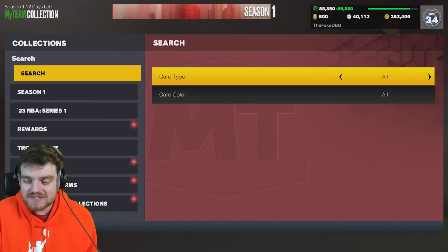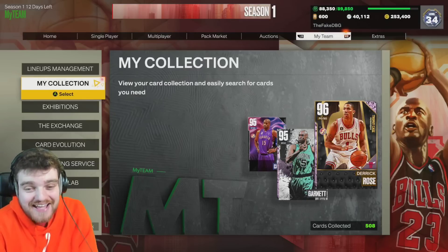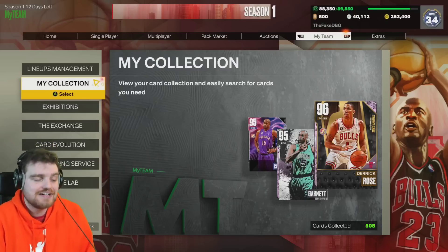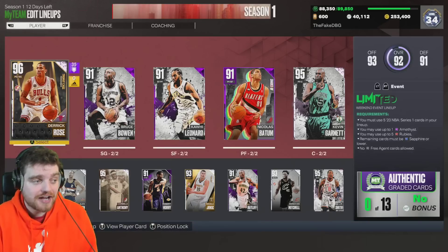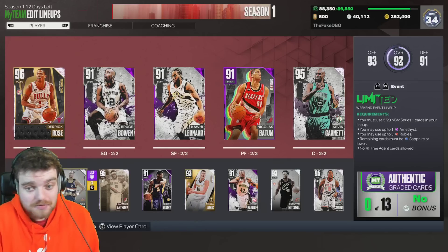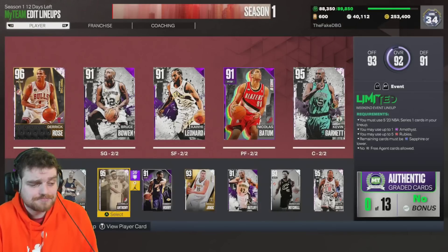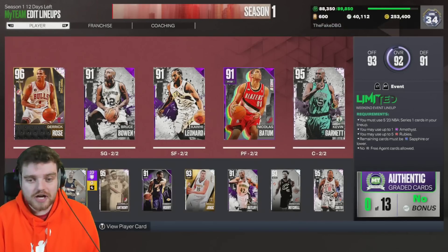We've done it lads, we finally got our second trophy case card and our team is almost complete. We have D Rose, Kawhi, and Kawhi does exactly what I need shooting guards and small forwards to do. But Tomb was just there for the sake of it, and Garnett on the bench, Livingston, Alex English — the goats.